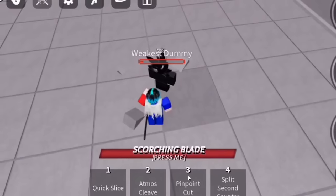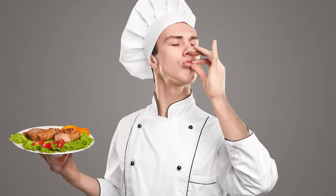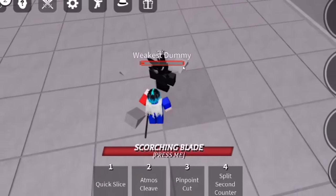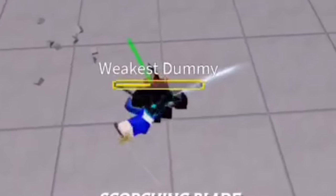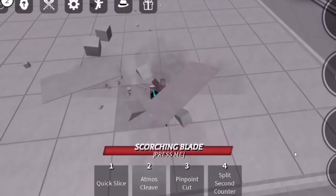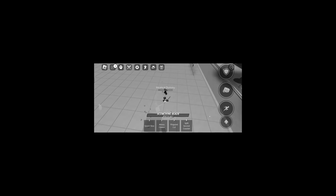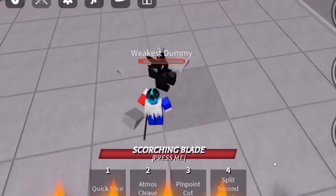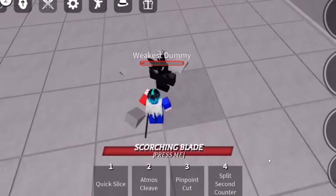I was gonna give this a three out of five stars, but that emote at the end was just chef's kiss. Obviously it wasn't a 100 to zero health combo, but look at the dummy's health — that's pretty reasonable. He's literally about to die. It looked pretty good to me, and he's a mobile player. I actually respect mobile players because I tried playing on mobile before, and yeah, we don't talk about that. So we're gonna be giving this guy four stars. GG's man — pretty decent combo. Now let's move on to the next one.